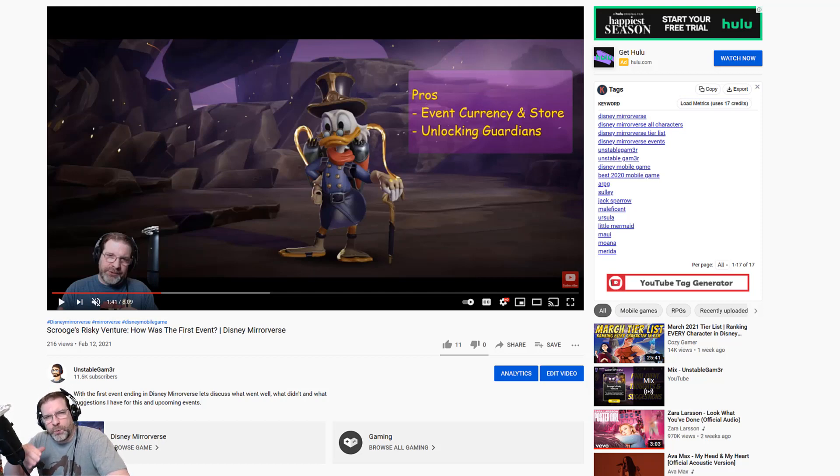I figured probably the best way to really work through this is to compare it to the last event by comparing it to my last video that I did for my final thoughts on the Scrooge's Risky Venture event. So let's dive into that. Pros — I only had a couple pros on that last one, which was event currency in store and unlocking guardians. We continue to have that in this one. We had three guardians join — two guardians that you can unlock fairly easily from the store just using the event currency, which is pretty cool.